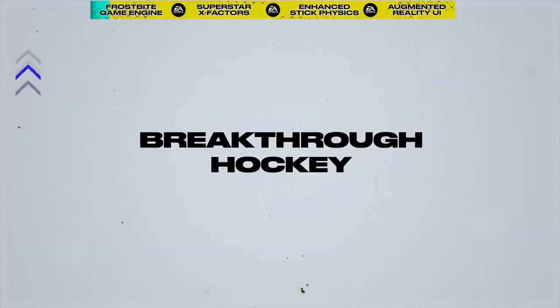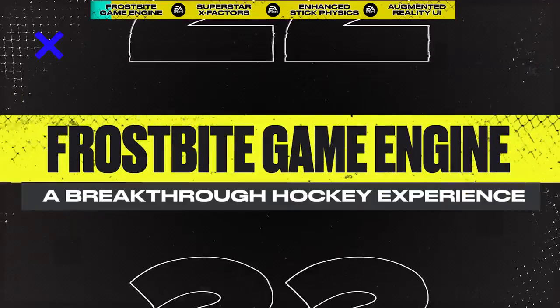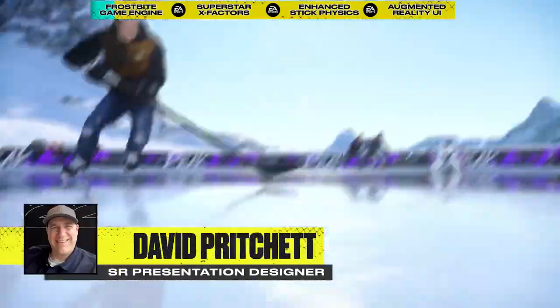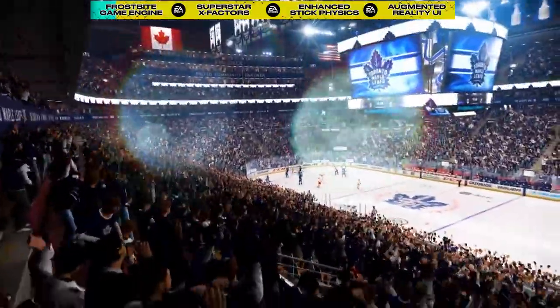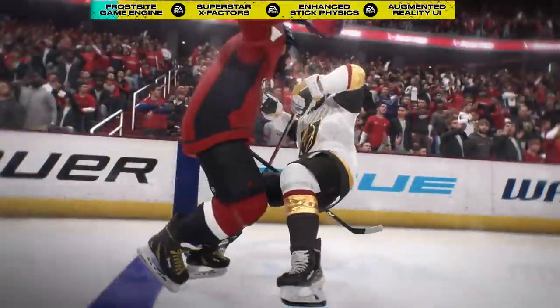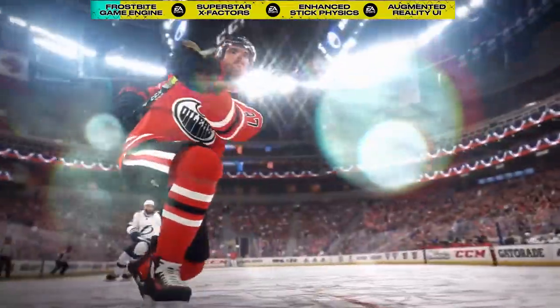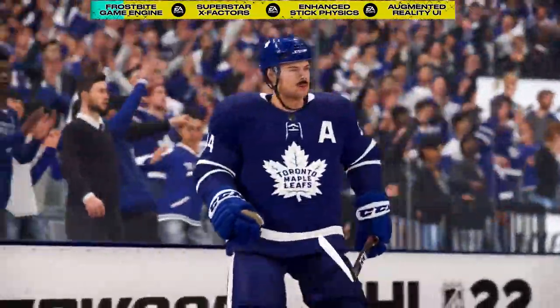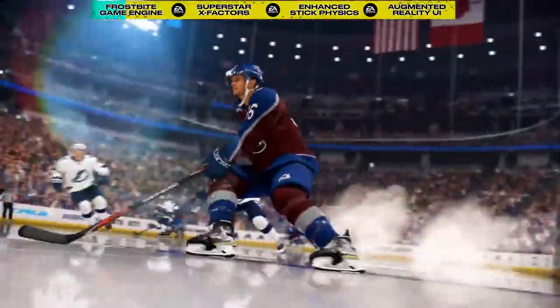This is Breakthrough Hockey. For the first time ever, the Frostbite Engine comes to the NHL franchise, bringing massive aesthetic upgrades to both current and next-generation consoles. With Breakthrough Visual Detail in every hit, deep, and shot, improvements can be found on a macro and micro level, including atmospherics such as flares and snow.